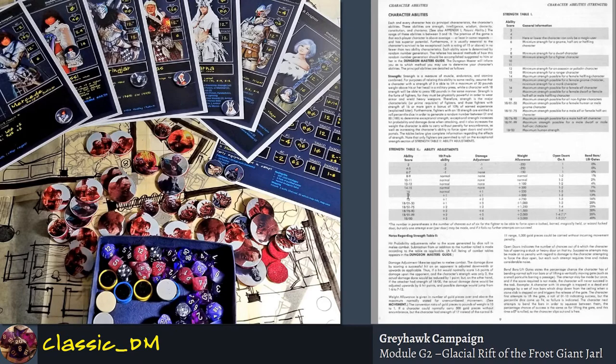If your strength is a certain number, you may get a bonus to hit — that's the hit probability column. Then you have a damage adjustment: how much bonus damage you do because of your strength. Once you hit 18 strength, you get subdivided into percentile rolls. When you get to giant strength it goes above 19 and 20 and even higher.